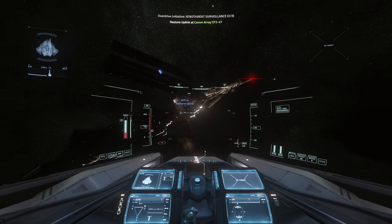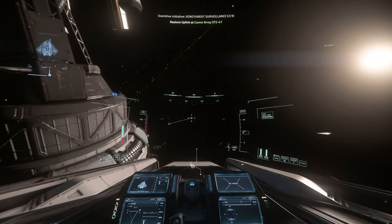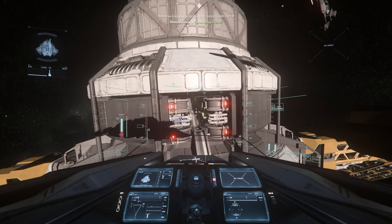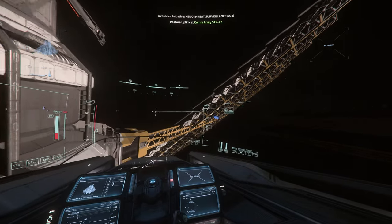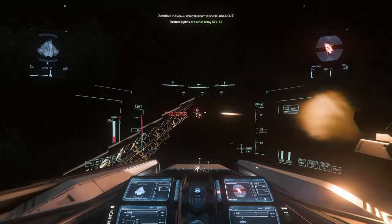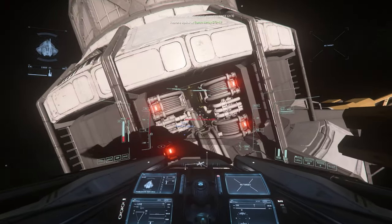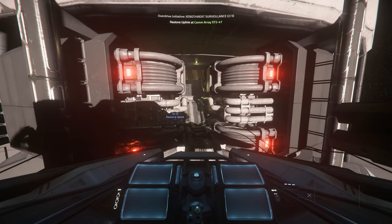Let's go and restore the uplink. This is the satellite where we have to go inside — it's the same satellite we used to take down the comms. Leave the shields on and leave the ship on. There's another enemy here — he would kill my ship if I went inside. Aegis Saber. Done. A little bit more closer — this is the perfect place. No new enemies, let's head inside.